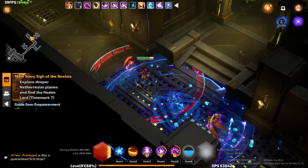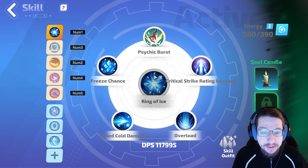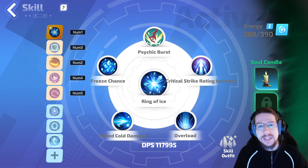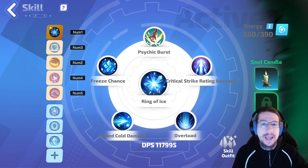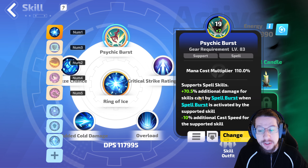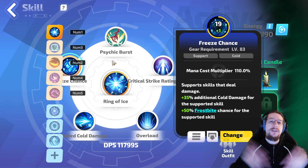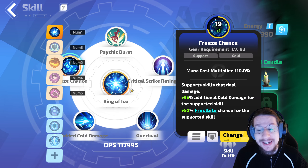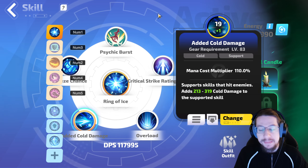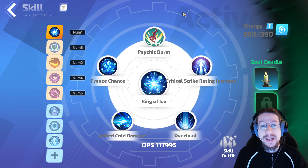Let's look at skills, passives, talents, and all that fun stuff. Ring of Ice is in slot one — remember, this is very, very, very important so that it counts as your main skill. Then I'm supporting it with Psychic Burst: more damage for skills cast by Spellburst, Freeze chance because you want to freeze enemies and it is a significant bonus, Added Cold — simply a big number, Overload — simply a big number, and Crit Strike Rating — simply a big number.